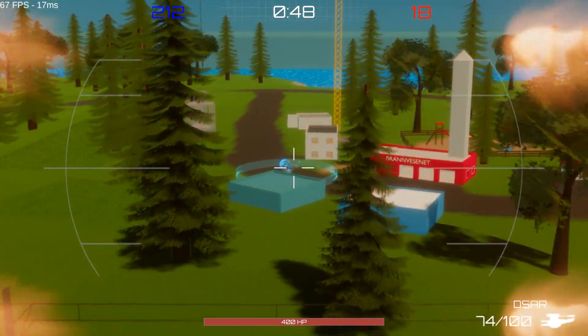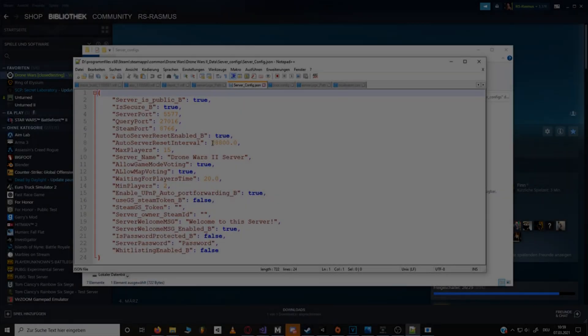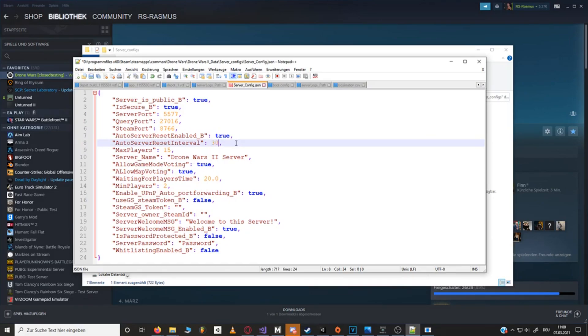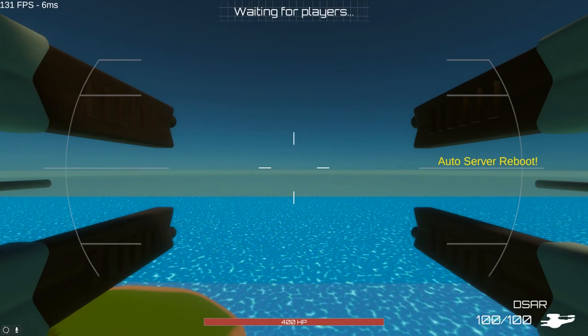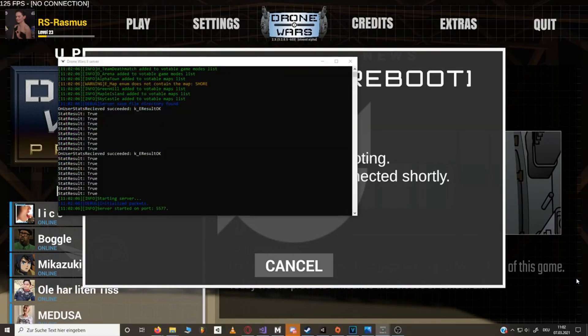Another thing I did was adding a server owner or server admin badge to the in-game scoreboard, which can be disabled by server owners. I also added code for automatic server resets so the server can shut down and restart itself after a certain time period. The server will check if a match is going on — if there is, it will wait until the end of the match, then disconnect all clients and let them know they can reconnect in about 20 seconds. The clients then do this automatically, and the server shuts itself down and starts itself again.